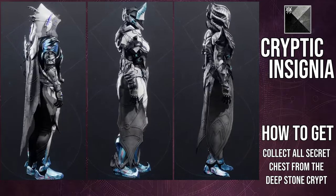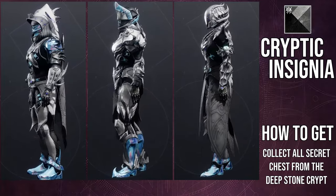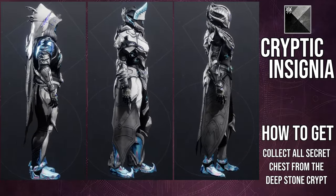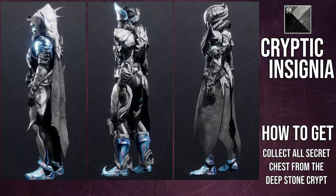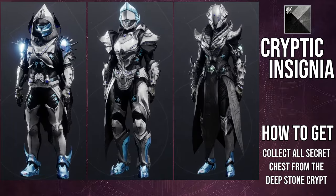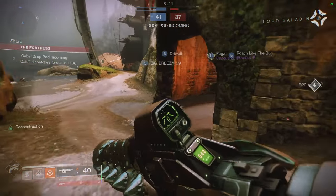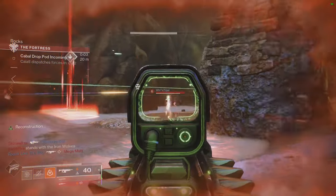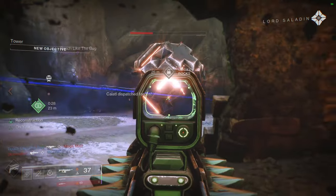For Warlocks, the only off color you'll notice is in the boots. Other than that, everything else is just one whole color, which is pretty cool. You will notice some variation with other shaders, but for the most part the boots are the only piece that are actually different. I definitely love this armor more than I thought I would, just because it shaders pretty well and some of the pieces are just borderline S-plus tier.